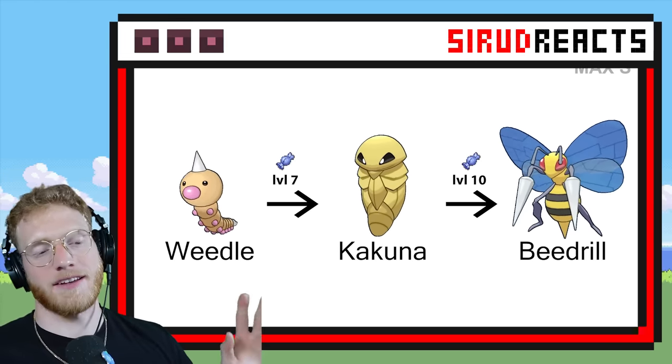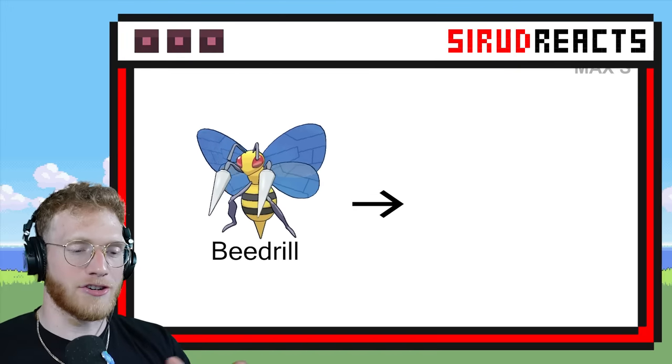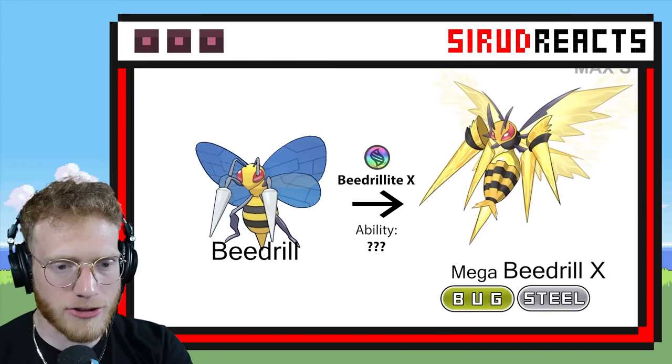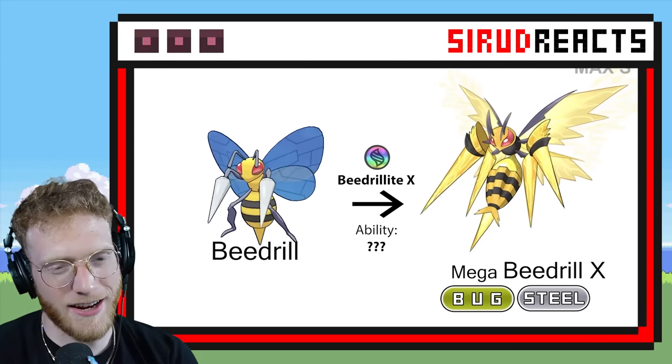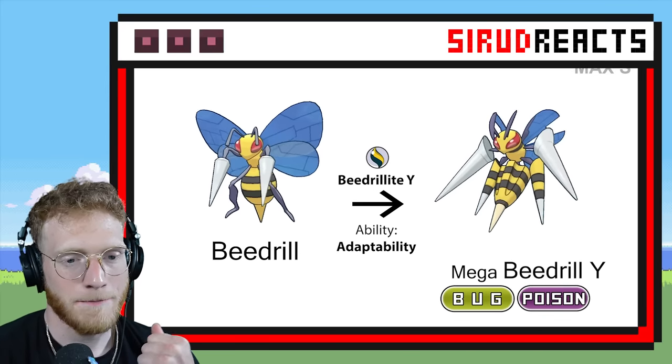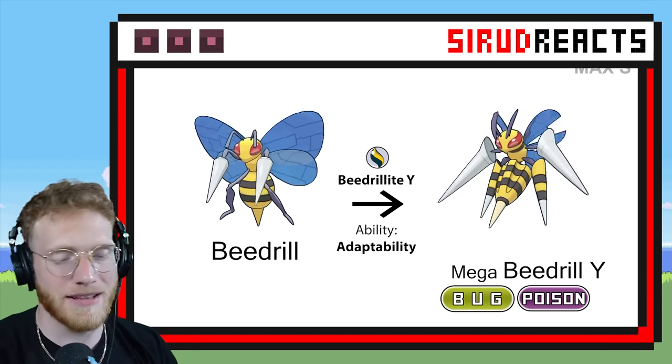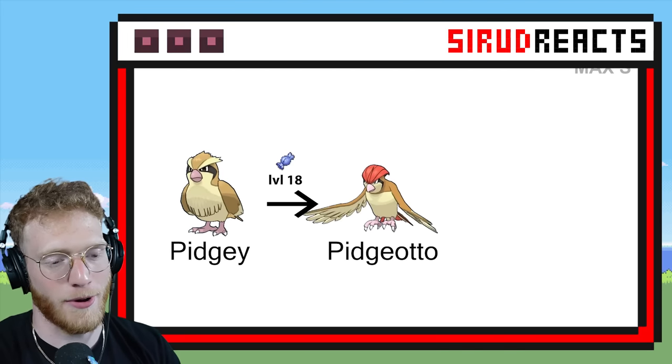Beedrill already does have a Mega, so we're gonna see the regular Mega Beedrill. Wait — that is not the regular one. That's Beedrill Axe! That is so sick, it kind of looks like Bug Electric to me. And here is the regular Mega Beedrill — so cool with the Adaptability ability. It's actually a very strong Pokémon.